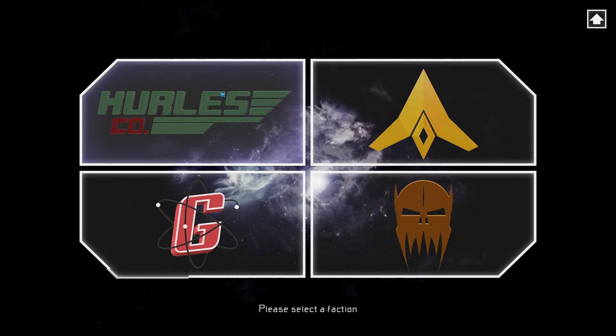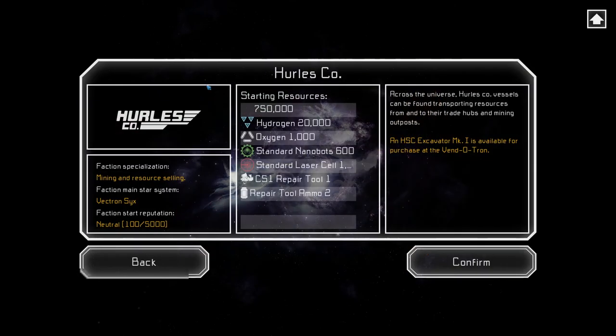First we're going to start in Hurl's Co. I recommend this faction because you start out on a station that has an extractor and a refinery. It is also surrounded by ice, iron, copper, and carbon.